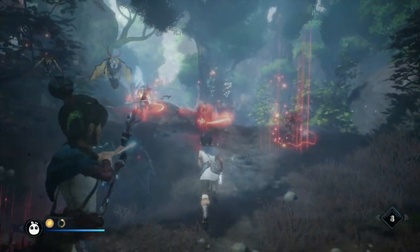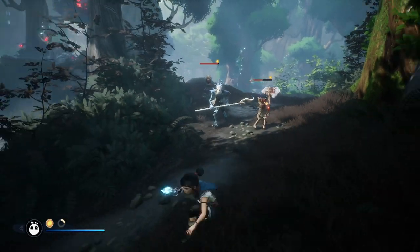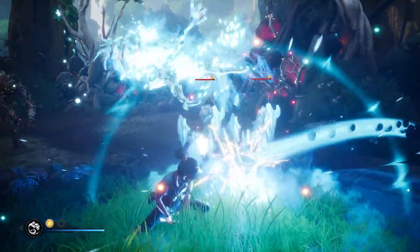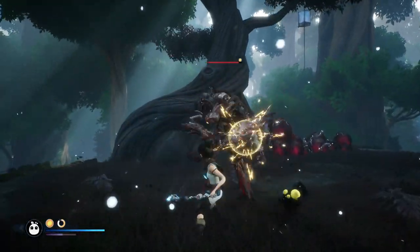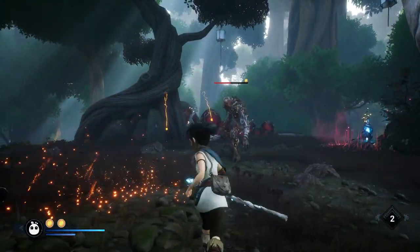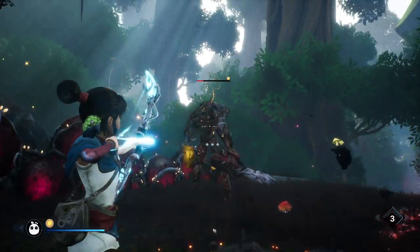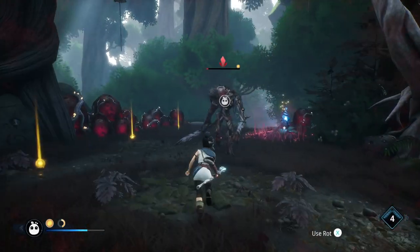Most enemies can be stagger locked by just light attacking them over and over, so if you're swapping targets regularly to give them a little stagger you can defend yourself through offense. Shield enemies need a special attack or a heavy attack to break through. You can actually just tap the heavy attack rather than needing to fully charge it to break it, which took me a while to work out. Stronger heavy enemies can't be staggered in the same way as the light ones, but you can use the rot to directly target them and hold them down for free damage, or aim for the weak points — the little glowing orange part sticking out of them. These pop for a burst of damage and stagger them. So basically every enemy does have a weakness and it's up to you to work out what it is and then abuse it as much as possible.